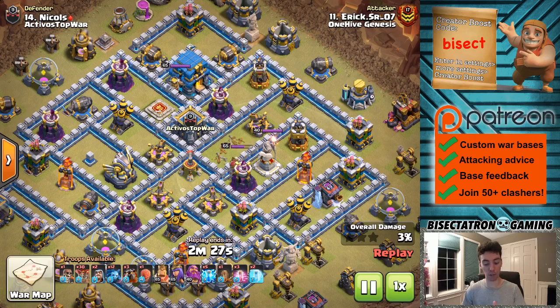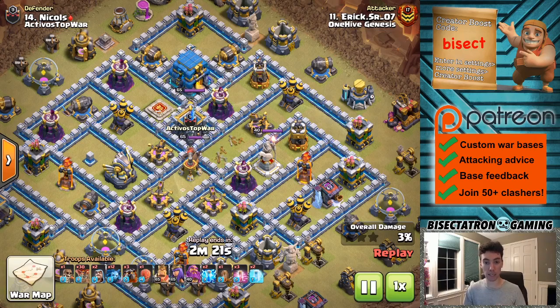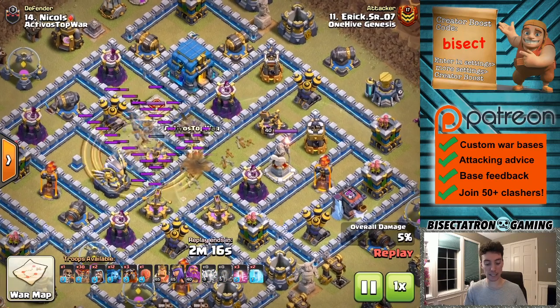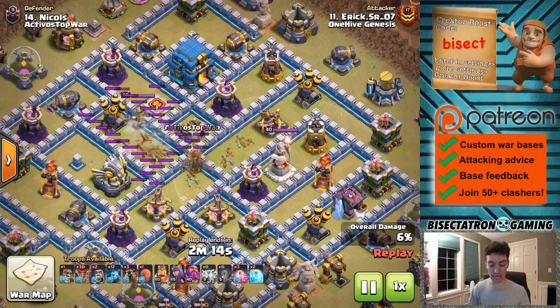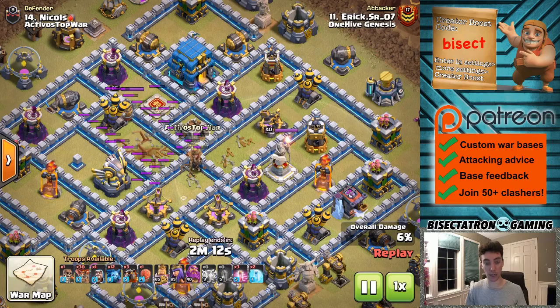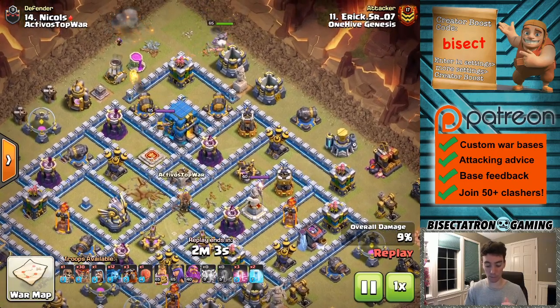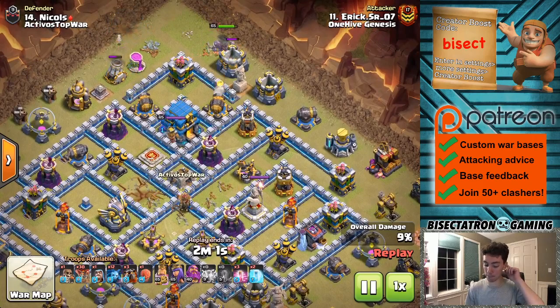Spreading out your lightning spells to take out multiple defenses as you take out the queen. Two lightning spells damage the queen and take out the air sweeper, then the others come down to take out the queen and damage the X-Bow and the clan castle and the other air sweeper. Instead of only getting a pretty good amount of value, there's a ton of value gotten. Had all seven lightning spells been dropped in one place, you wouldn't have been able to get both air sweepers plus the X-Bow plus the CC plus the queen.